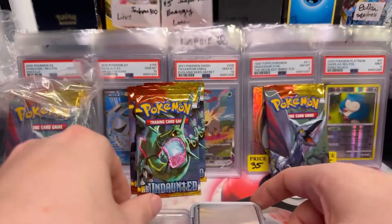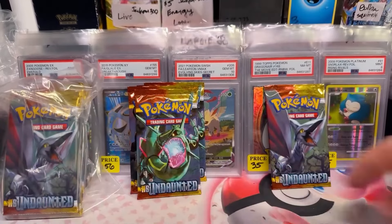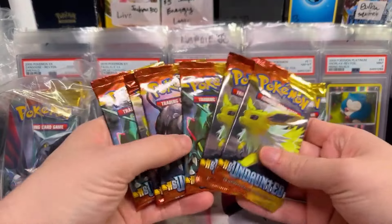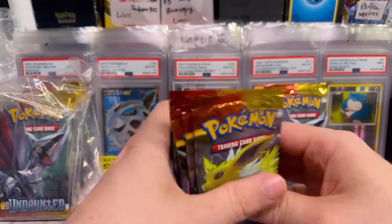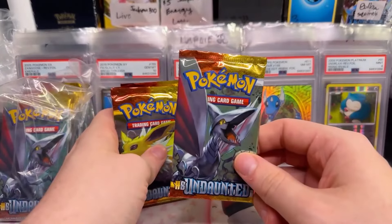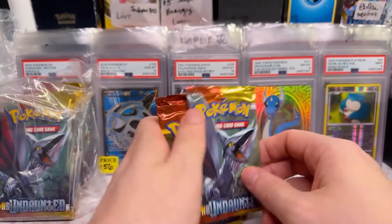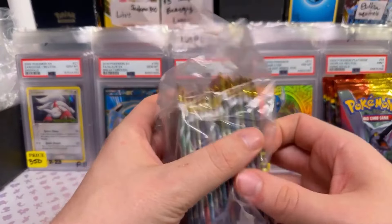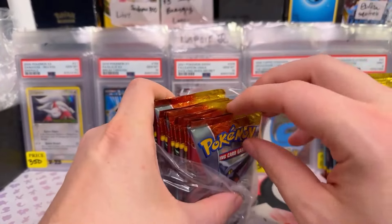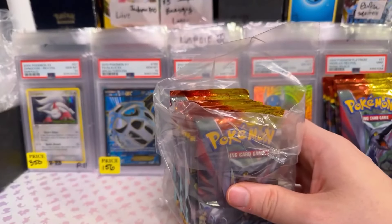.54, .52. Okay, so we are done, Miss Jen. Here's my theory: these contain a reverse holo and a holo, and you got six of these, and then I'm going to guess this is a full art card of some sort, and then most of these will be just reverse holo. The heavier ones are in the front if you want to dig through them. What do you want me to open, Jen?